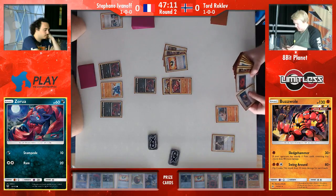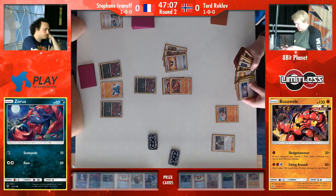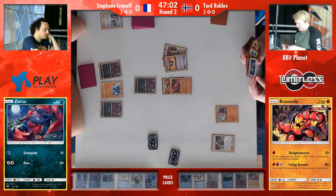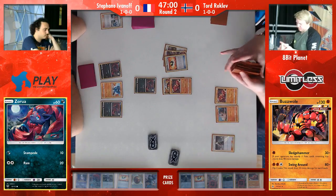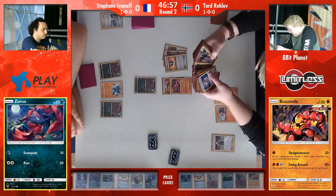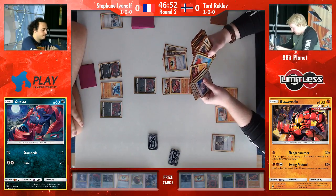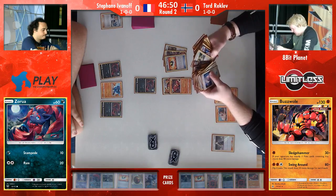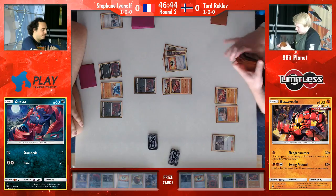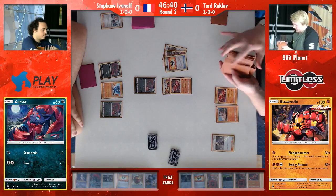Now there's a really interesting decision from Tord. He took a lot of time. He has Professor Sycamore, Max Elixir, and Ultra Ball, and the cards he discarded. You might think about keeping either of them. You can Max Elixir first, in theory, to the Rockruff and not play the Ultra Ball at all — just keep the cards, potentially have more options. But here in this situation, just grabbing the Buzzwole and being able to get an Elixir off there is also fine.